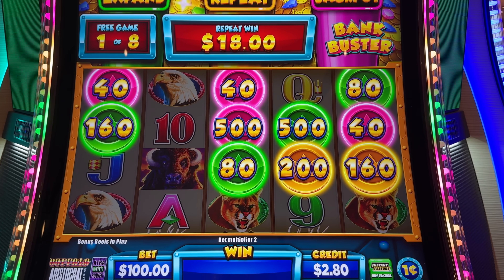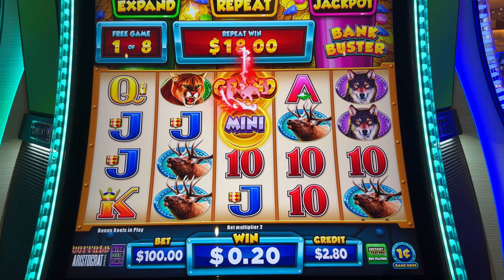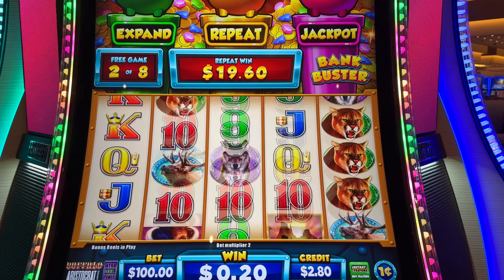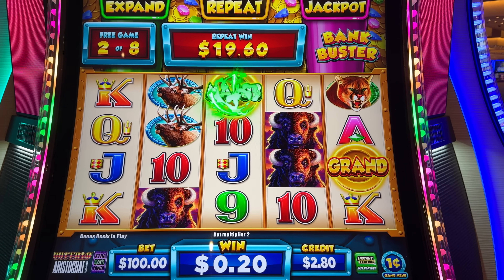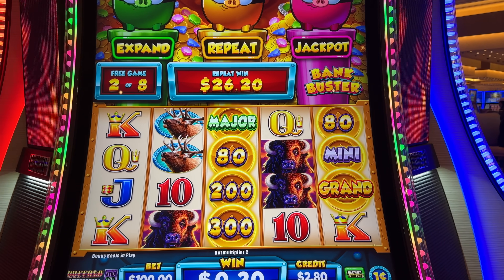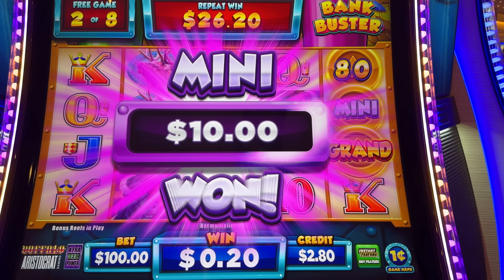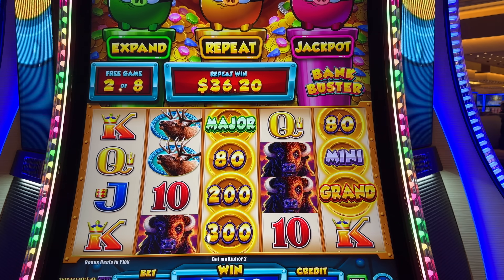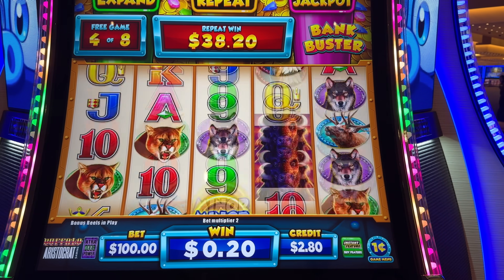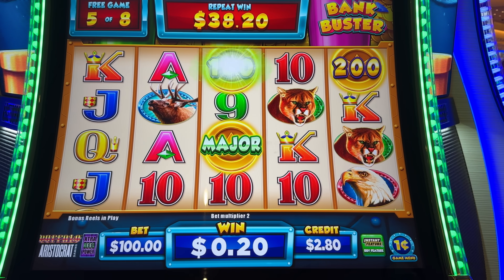All right, here it is — this could be a really good, amazing win. Off we go. Nice — eight free games! Oh, mini already! Grand — because you got the pink, I was like, no way you're getting the grand. We got the grand just like that, really quick. Oh, major! Oh yes, this is the pink piggy in action here with the jackpots. Mini — all right, we got the mini thanks to the pink piggy. Just won the ten dollar mini. Let's keep them coming — we gotta fill up those lights up there to win those at the top.